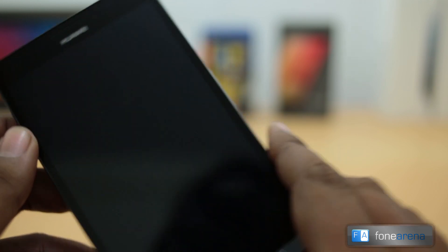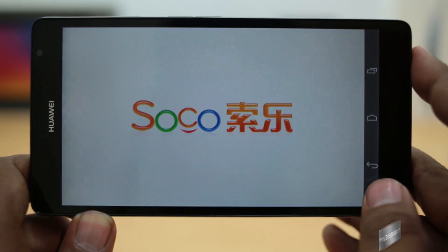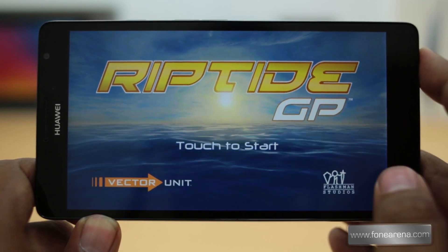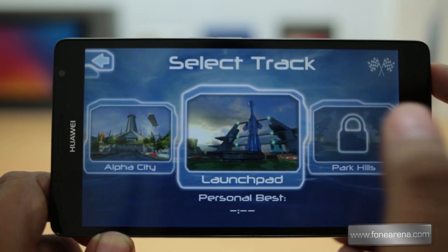Let's start with the Riptide GP game. We haven't played any game on this so far. The good thing is the speakers are really good, and you can actually hide the task shortcut bar here. As you can see, pretty nice graphics Riptide has. Let's dive into a race right away.